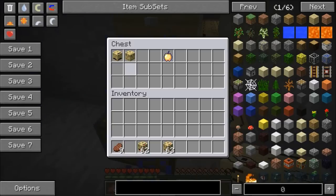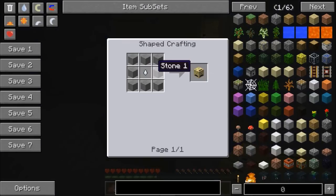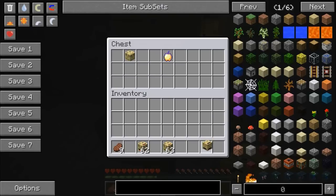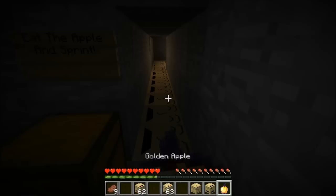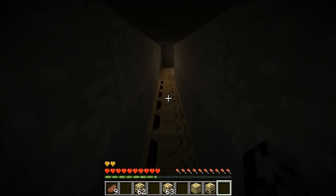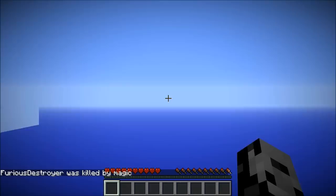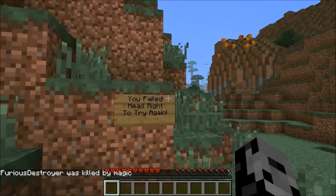Now we must eat the apple and sprint — survive the cave of sadness. It's a really sad looking block, and you're gonna see why — it's really horrible. For the sad blocks, it's a ghast tear in the middle, great for trolling your friends. The happy block is very good — it's a rose in the middle. You have to have the golden apple or you're gonna die here. We're gonna eat this and sprint as fast as humanly possible. Sad blocks, don't kill me — it's like instant. Oh my god, it got us! You failed — head right to try again.